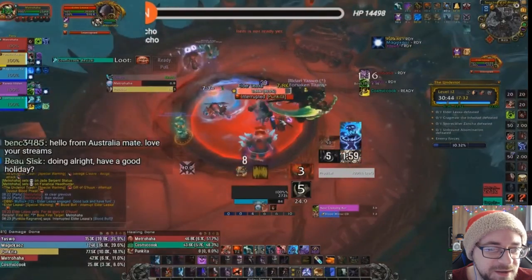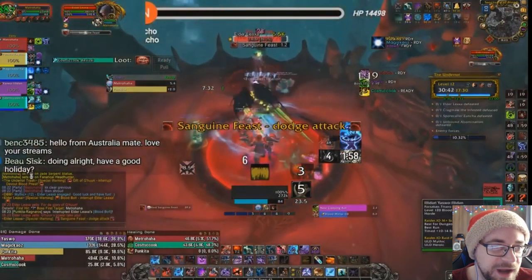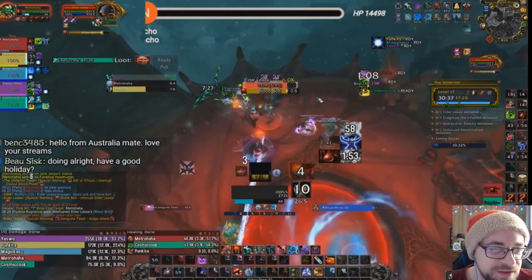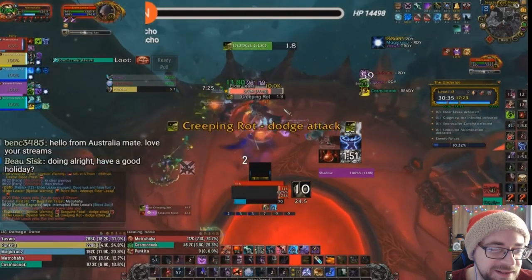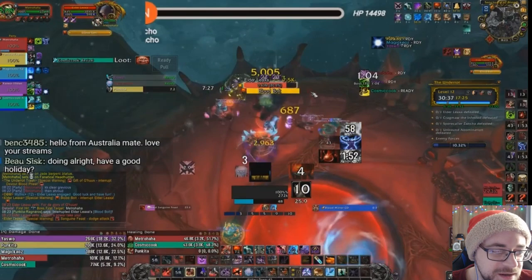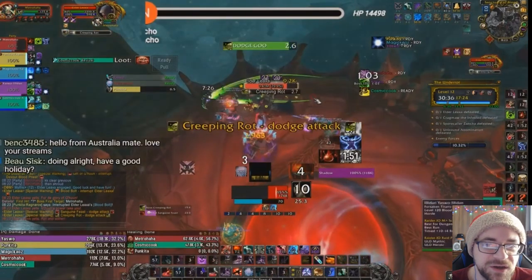Okay, here we go. We're going to look at every single cast and every single interrupt gotten or not gotten. One gets through — look how much damage that did. I went from 100% to 59%, so about 41% of my health. An absolutely absurd number, and this is only on 12. That was with no Vamp Blood, no mitigation whatsoever.